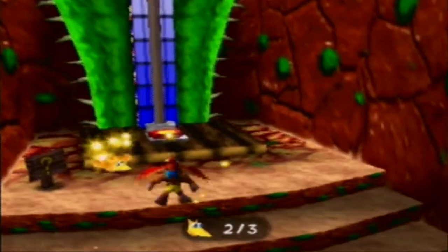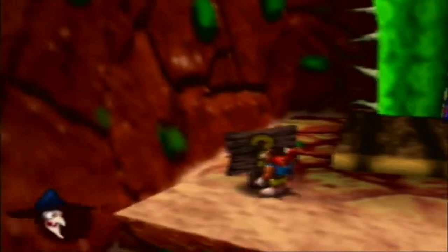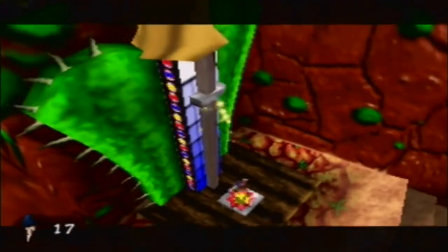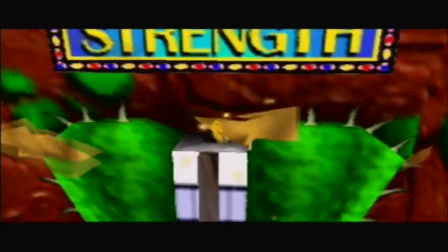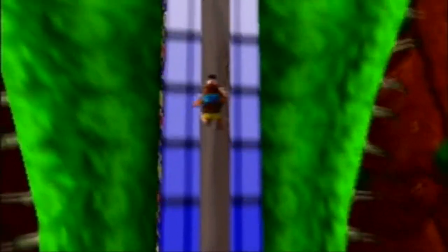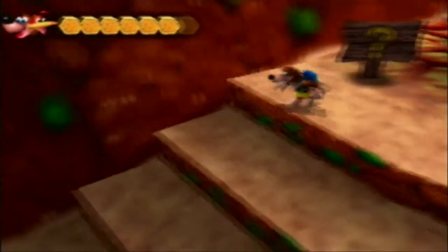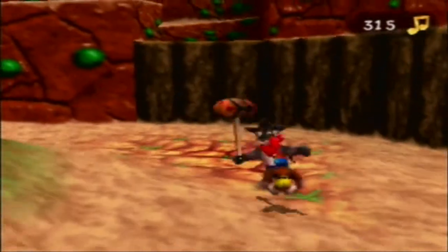Jinjo! So happy! That's the yellow Jinjo - we have another yellow Jinjo which will give us another Jiggy in Isle of Hags. The sign says 'Ring the bell to win a top prize.' Take out your Grenade Eggs, hit the grenade egg target and you get more time. Use the regular pound move and then the new move we got in the last world. Bell breaks and you got a Jiggy - that's number 22 because we also got the Jinjo. More notes, making good progress.